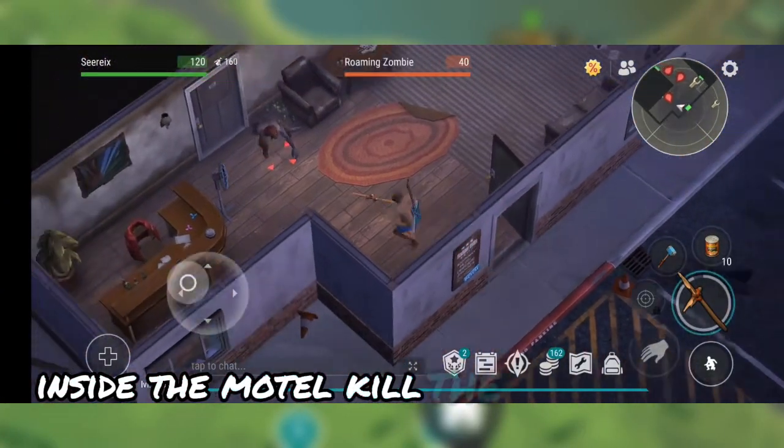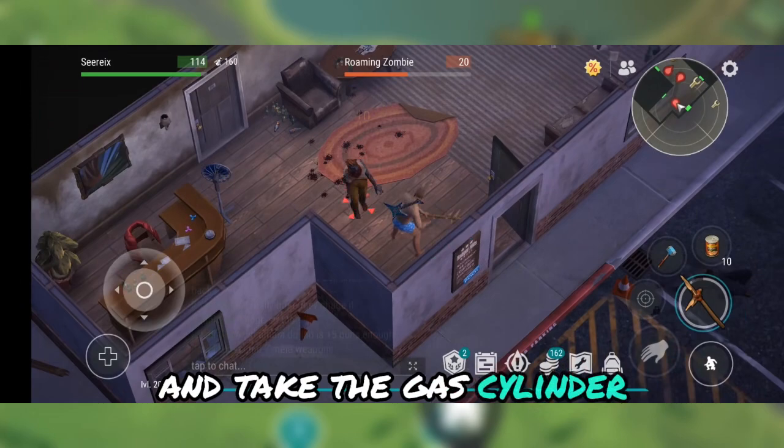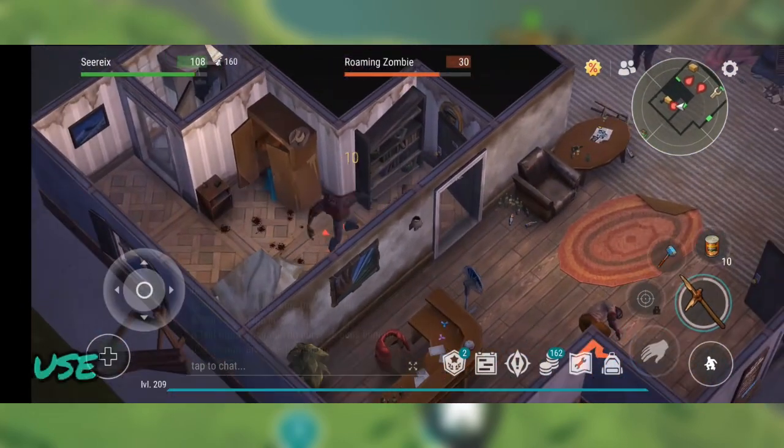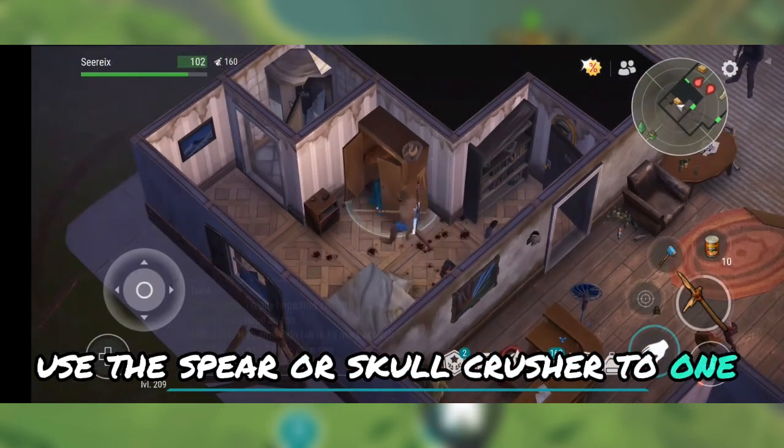Inside the motel, kill the first zombies and take the gas cylinder to blow up the blocked entrance. Three zombies will come out. Use the spear or skull crusher to one-shot them.